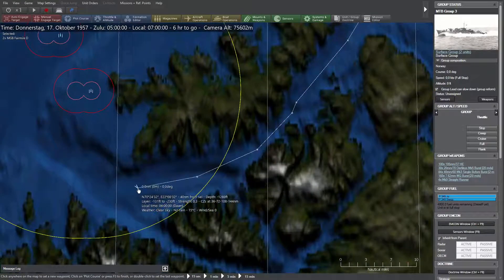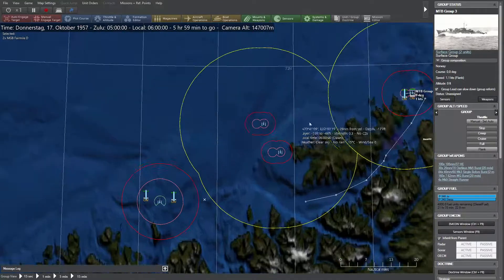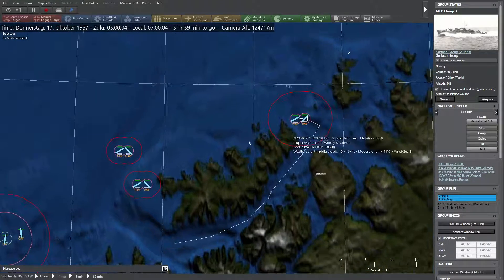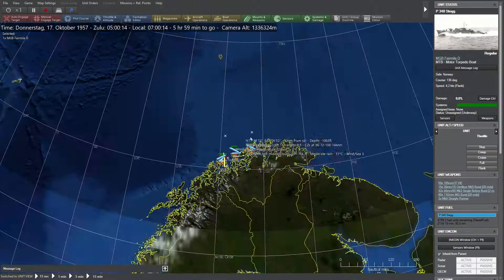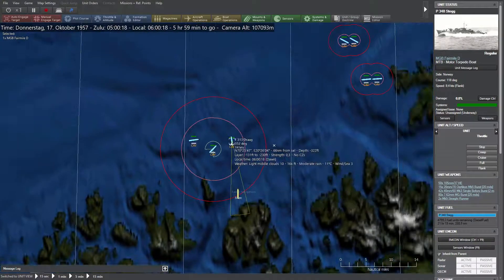I didn't remember it would be so small at flank speed. Let it run a little bit. We have old motorboats out of the Second World War — this will be the P348 and P346. Heavy detail — okay, behind us. That's unusual.